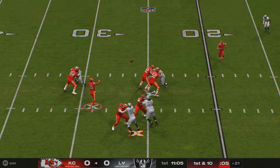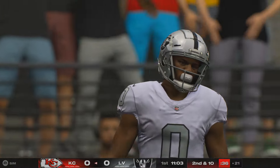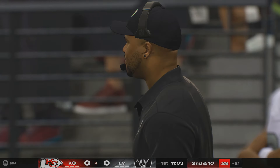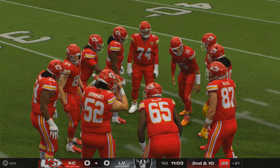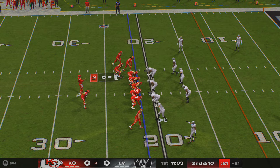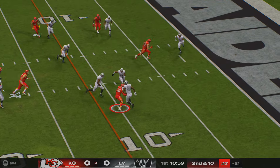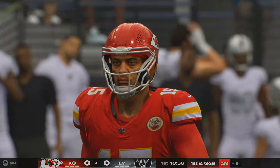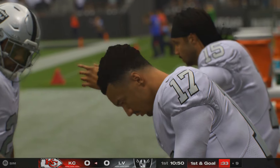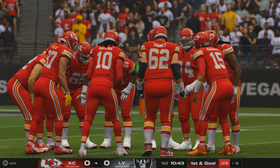It's Mahomes again, and that incompletion breaks a string of five straight connections. From the 21, it's second and ten. From the gun, it's Mahomes — a catch made by Hopkins, and he gets it inside the ten to the nine. That's good for a first down, his second catch of the opening drive. A lot of precision being shown — they've been methodical, they've been crisp. And as a reward, they're set up with an early first and goal.